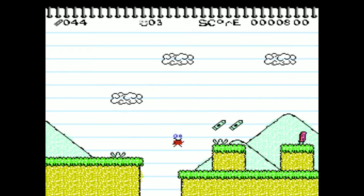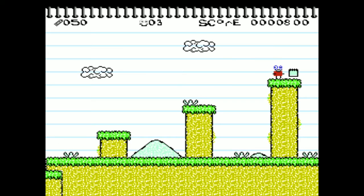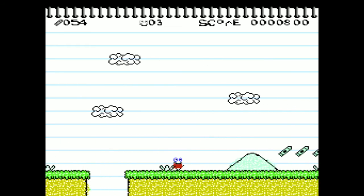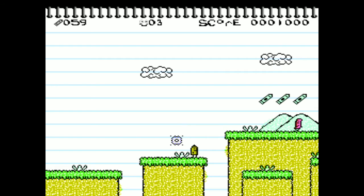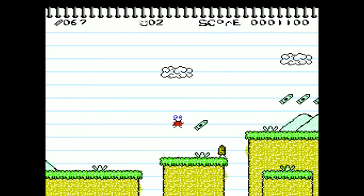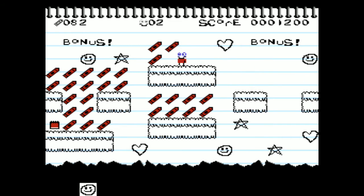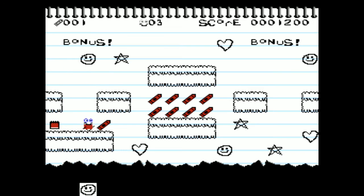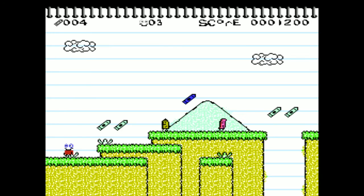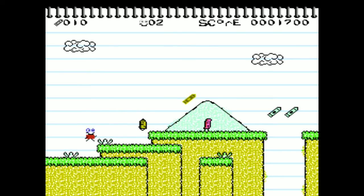You hold the B button to run and A to jump. I love the hand-drawn art — it looks like something somebody would draw in school just messing around. You've got erasers, you've got pencils you can't jump on because they'll kill you — it's a sharpened pencil, which is a nice touch. I like the spiral bound notebook at the top. It really makes you feel like you're playing an interactive doodle, which is the point of the game — it is called Doodle World.